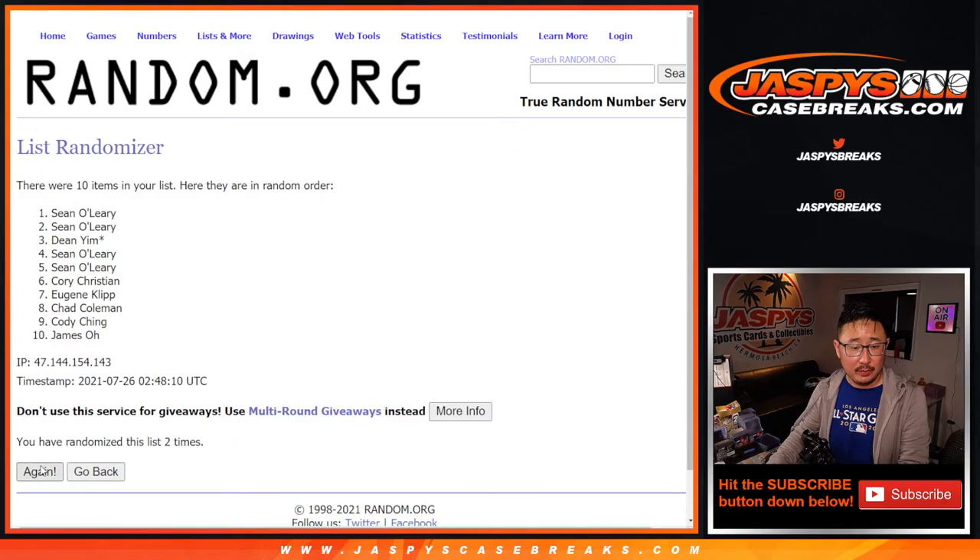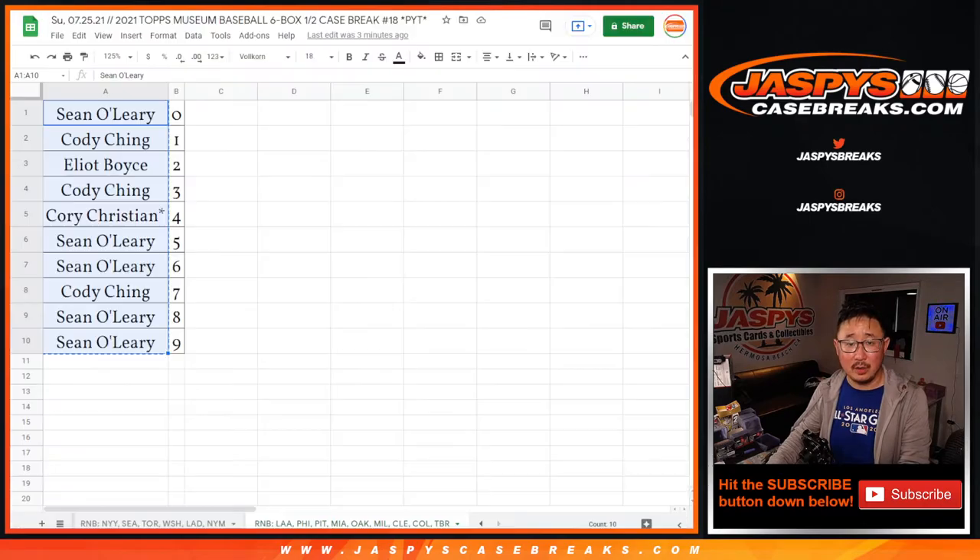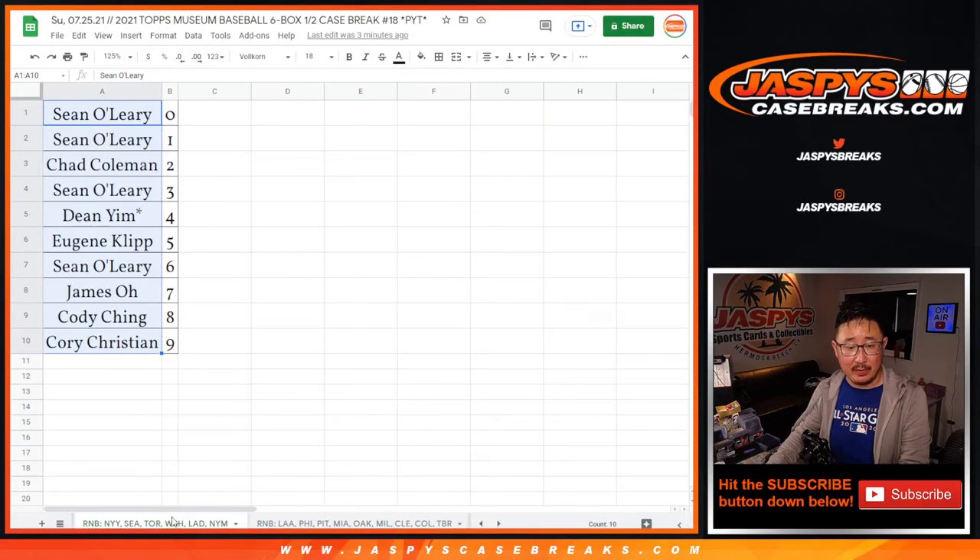One, two, three, four, five, six, seven, eight, and nine. So Sean, you'll get those non-numbered cards for this first tab right here, that group of teams.